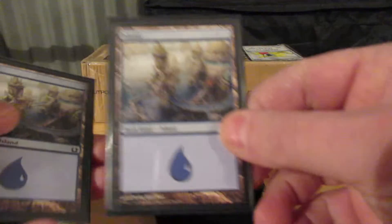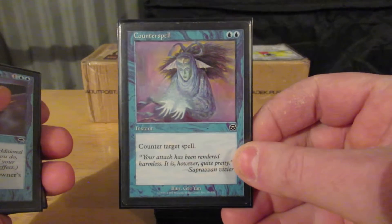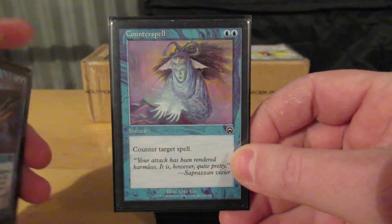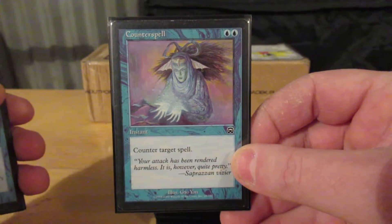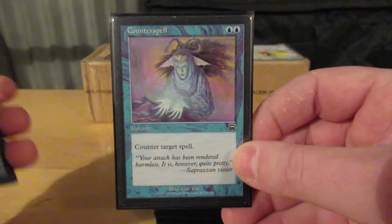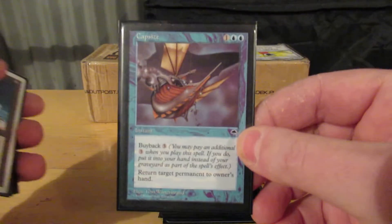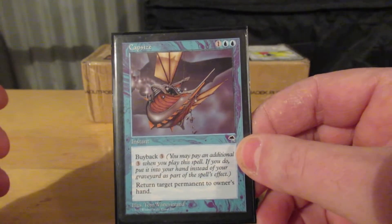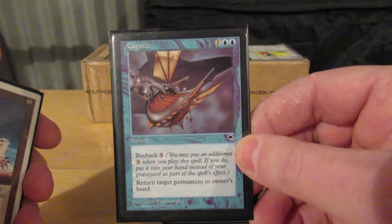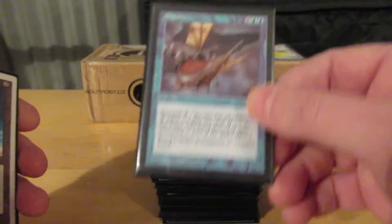Forest. Island. Island. Counterspell — one of my favorite arts. Unfortunately I started really looking at getting the foil ones well after they had just shot way up in price. So I'm not going to have a foil Counterspell from Mercadian Masks unless I get really lucky. Capsize — another card people hate to see, typically because it just sits in my hand. Bounce that, buyback. Bounce that, buyback. Bounce that — I can't buy it back, goes to the graveyard.